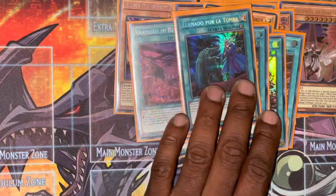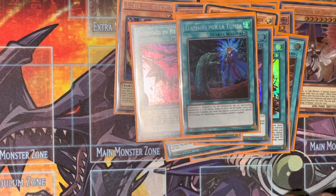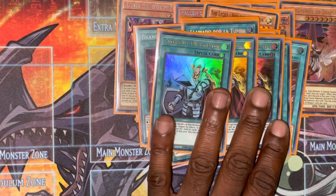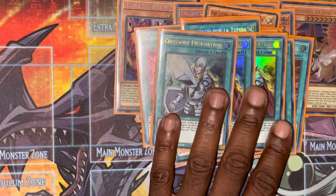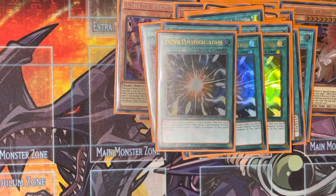Of course I'm playing the one Call by the Grave to help stop hand traps, and Branded in Fusion. Triple Crossout Designator — this deck is going to be super meta, you're going to be seeing this everywhere, so this card is going to be very good especially in merit matches. Triple Super Poly — I don't need to say anything, it's Super Poly; we all know how broken this card is.